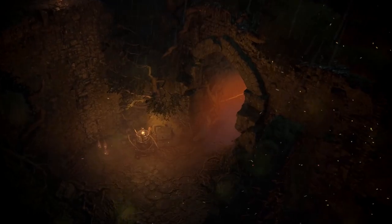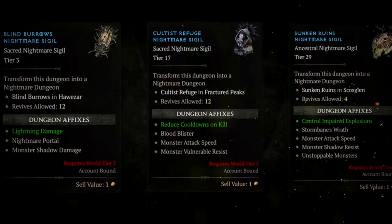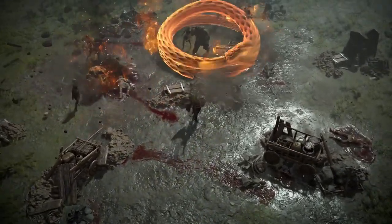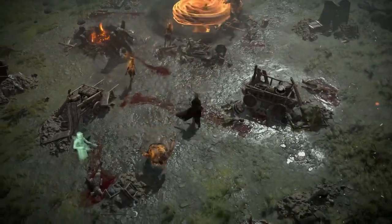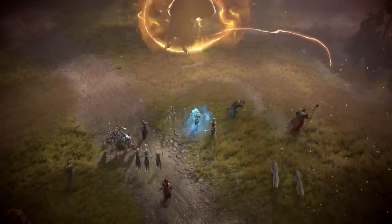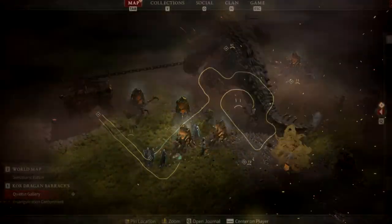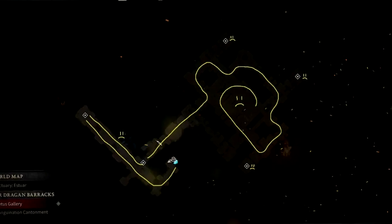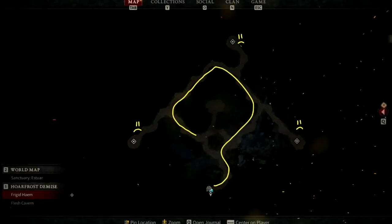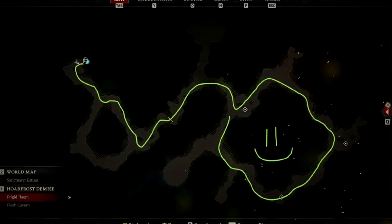Nightmare dungeons are the key replay mechanic of the endgame. Nightmare sigils can be used to open up portals near a side dungeon, and they give dungeons afflictions and greater afflictions. Non-native monsters can be added to the dungeons, making them harder like mythic plus dungeons in WoW. More and more sigils are unlocked as you play with increasing difficulty — great places to farm for sacred and ancestral items and to upgrade paragon glyphs. They are also fixing dungeons so they won't feel too repetitive and to address backtracking complaints, creating a better pattern to clear without going back and forth too much.